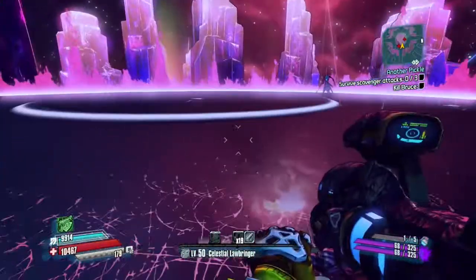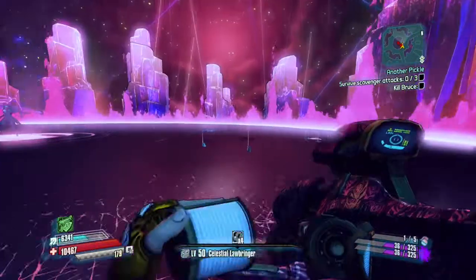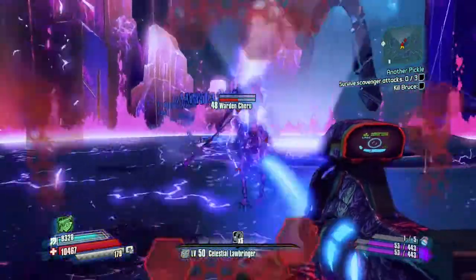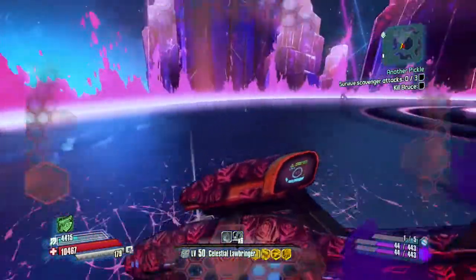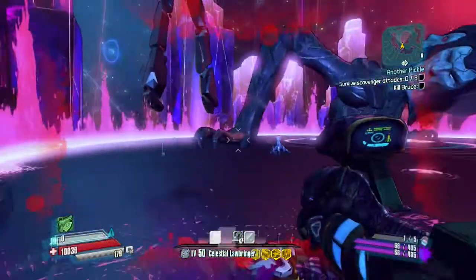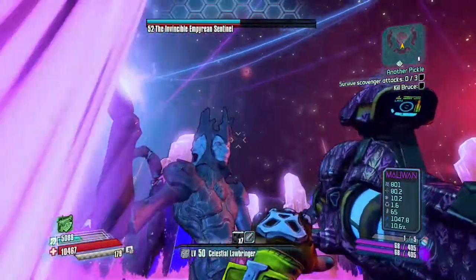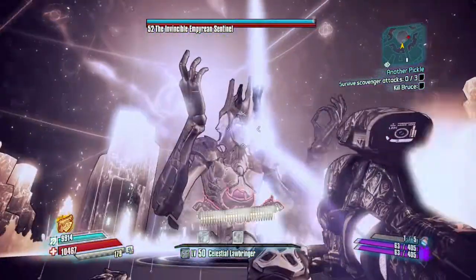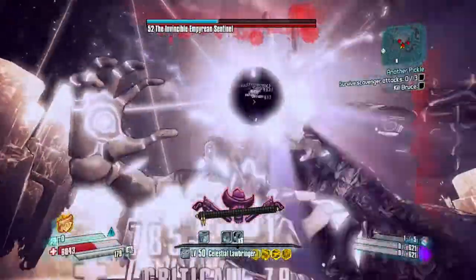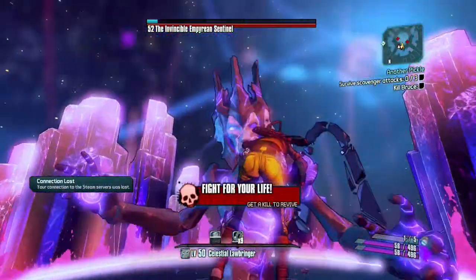There are some bug fixes as well in the update. I don't know exactly what they are because they don't specifically list them. What I want to do over the next week or so is have all of my level 50 character skill tree builds out before UVHM releases. I already have all the characters at level 50 — I've had them for several weeks now — except for Handsome Jack, which I think is around level 38. I'll probably get him to level 50 this weekend.